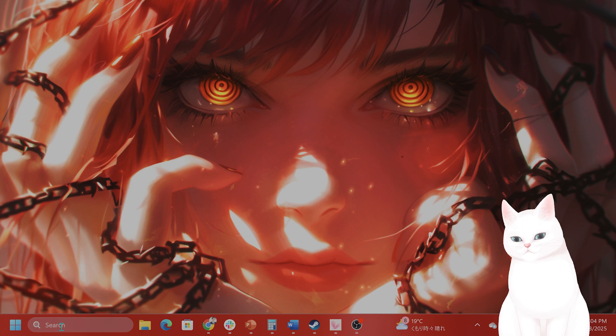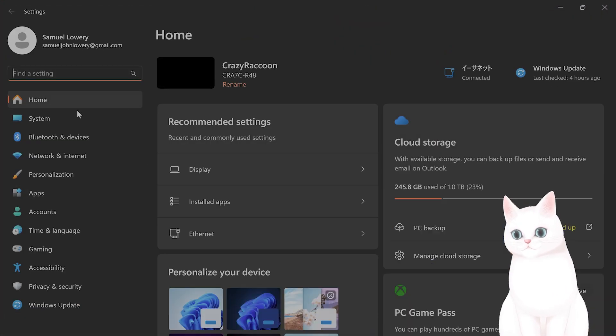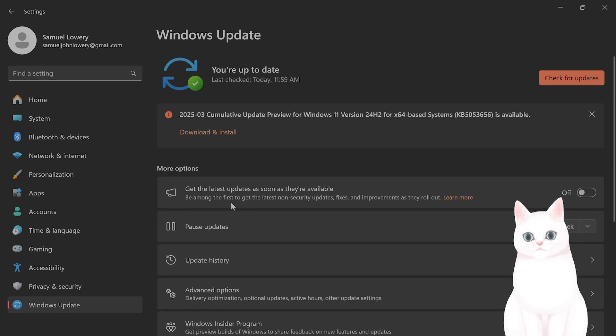The first thing you want to do is update your Windows 11. Type in Settings and search. On the left-hand side on the bottom, you're going to see something called Windows Update. Click on that, and here, check for updates.